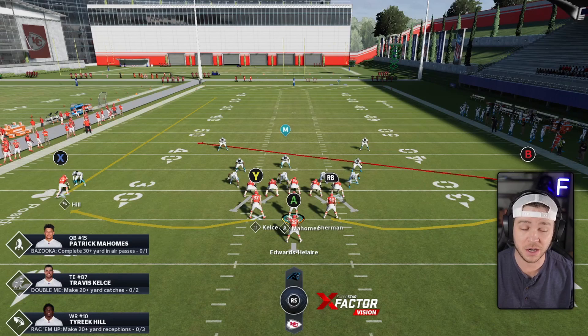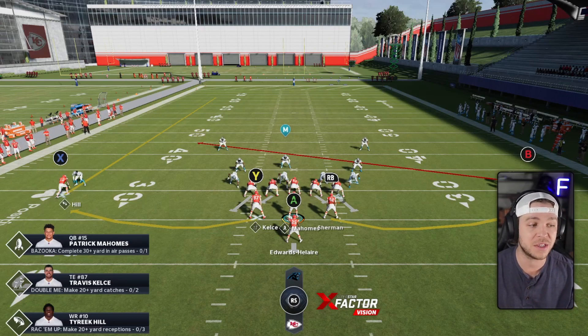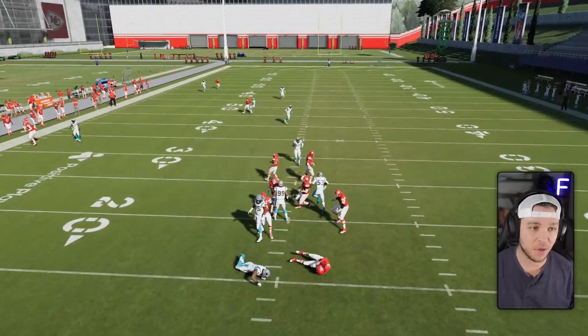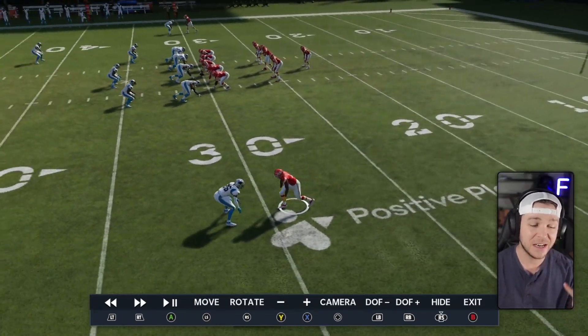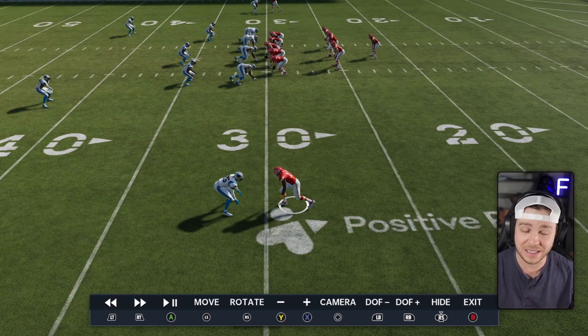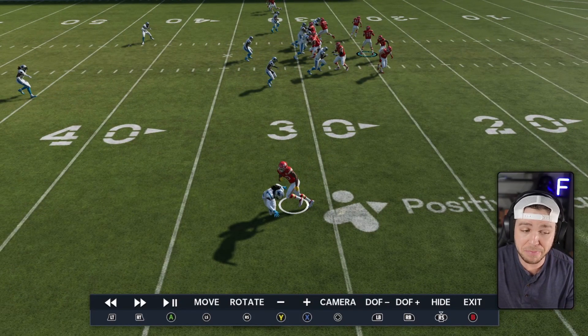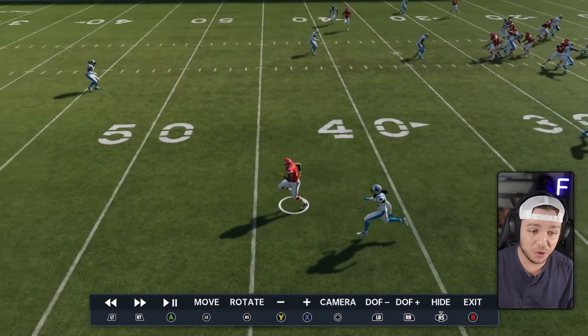There are other things that factor in here, like press coverage and other sliders — pass reaction time, man coverage. But currently with the basic sliders and the speed threshold at zero, you'll see exactly what happens. Look at that separation already. Going into the instant replay, we've got Dante Jackson against Tyreek Hill. There are other things like press and release ratings that play a factor — how good the wide receiver's release is, how good the defensive back's press rating is. Tyreek Hill wins that battle, and 30 yards down the field, Dante Jackson is almost giving up five yards of separation — it looks like about four yards. That is a very big deal. One or two yards of separation is usually enough to take it to the house.